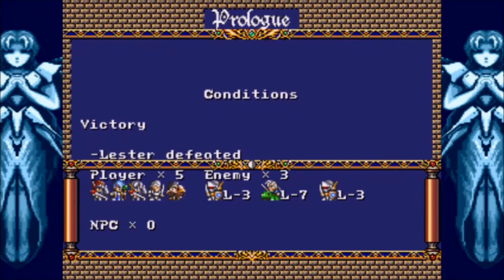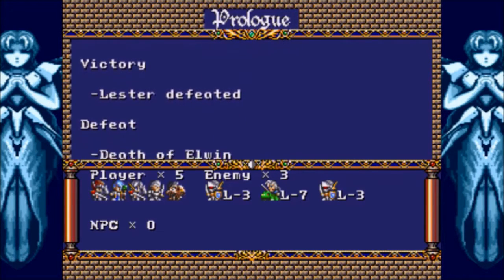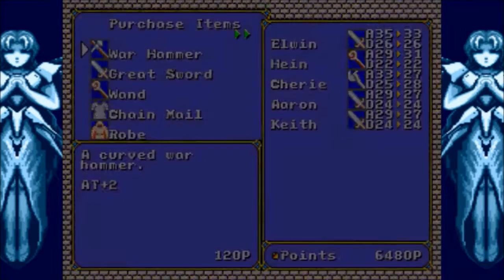He's the one in the center there on top of the crocodile. Remind you of anybody? Anyway, we have to defeat him — that's the winning condition. If Elwyn falls, you know the drill.